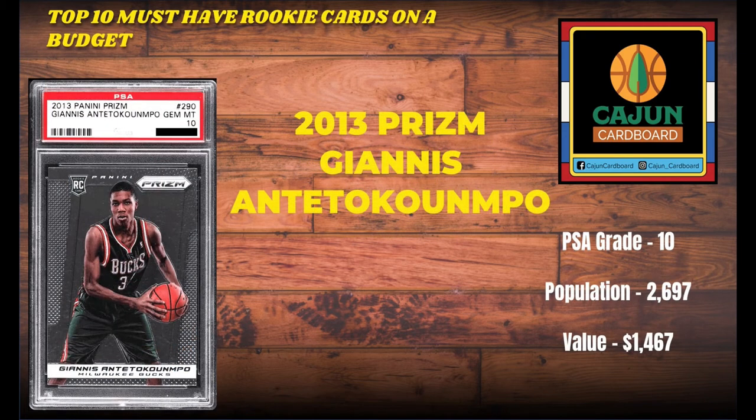Next is Giannis — I've got his 2013 Prizm PSA 10 in my honorable mention. I consider this one of the 20 must-have rookie cards on a budget. Number one, because he's a two-time MVP, he has already won a title, dropped a 50-burger in the closeout game, and was Defensive Player of the Year the same year he won MVP. He is just now hitting his prime, which is scary. I have a feeling this video will age well and most people will agree that Giannis's 2013 base Prizm belongs in the honorable mention, if not one day in the top 10.